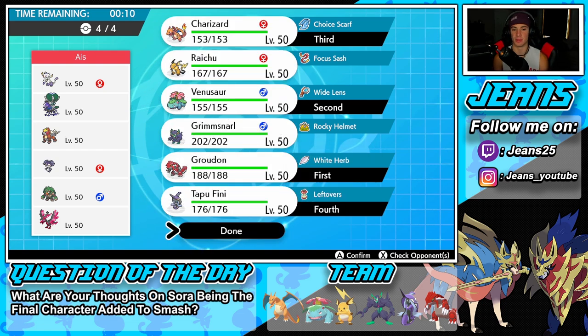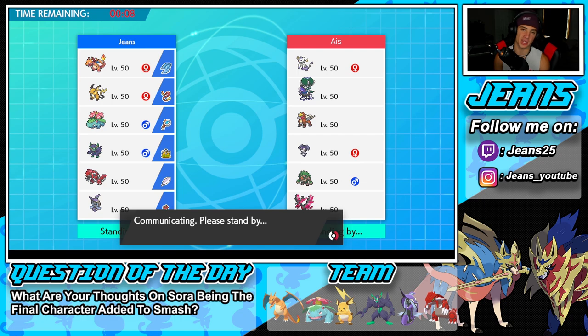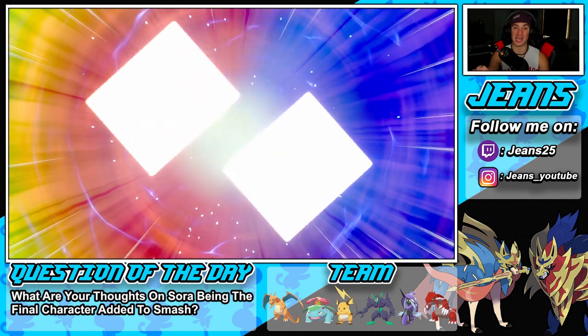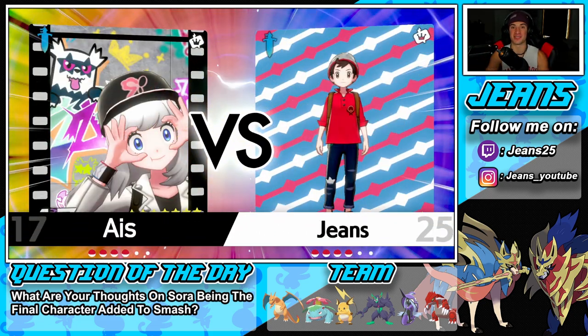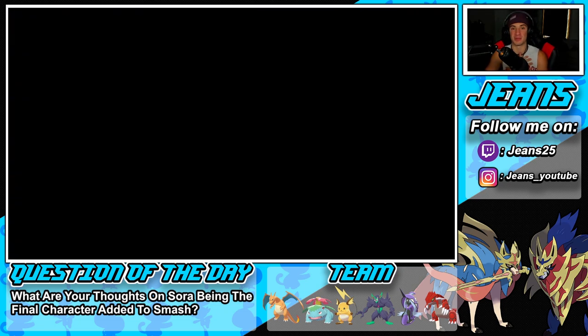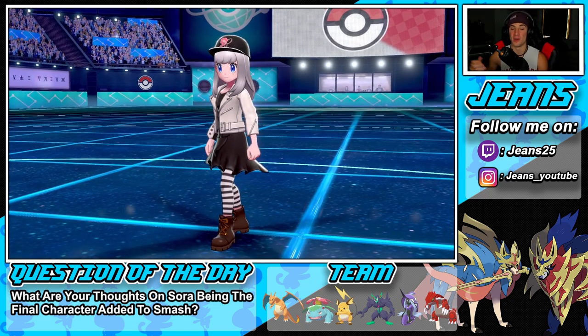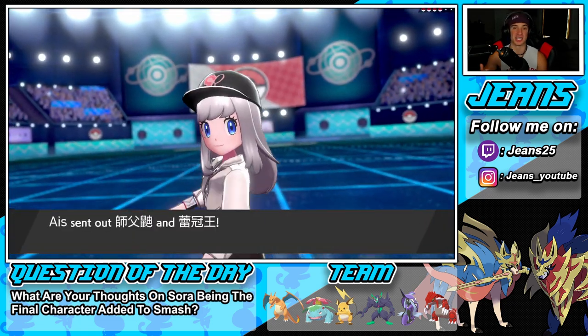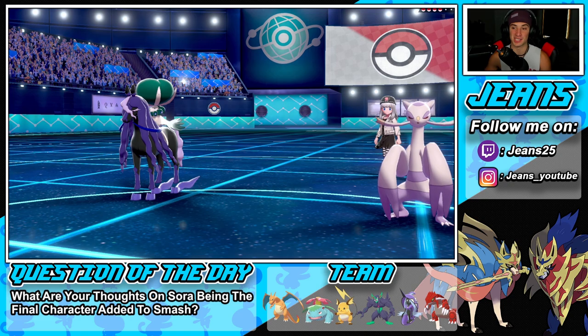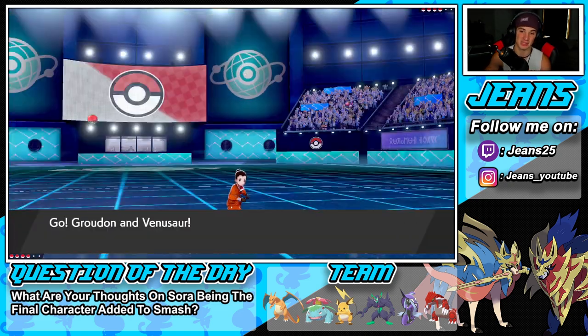I'm going to pick Tapu Fini and rock out here to grab a win in battle number one. Question of the day - the final character for Super Smash Bros has been announced: Sora. I think it's a great pick. My top two picks were Waluigi or Sora. Sora is one of my favorite characters from one of my favorite games - cool moveset, great Smash character. Let me know your thoughts in the comments.